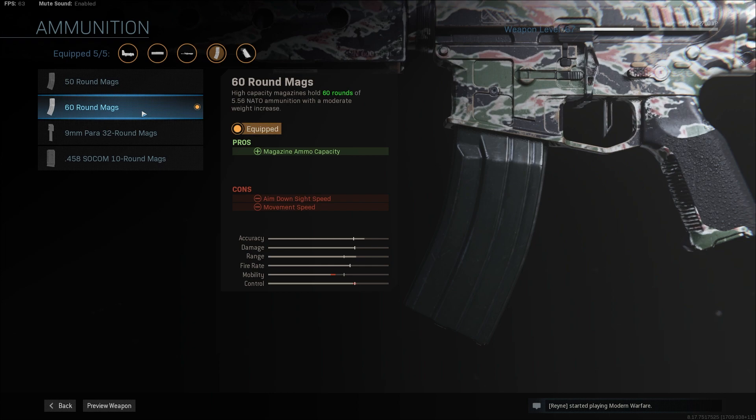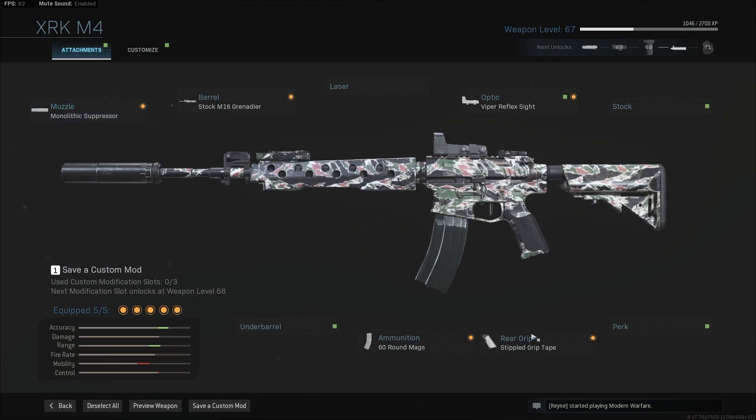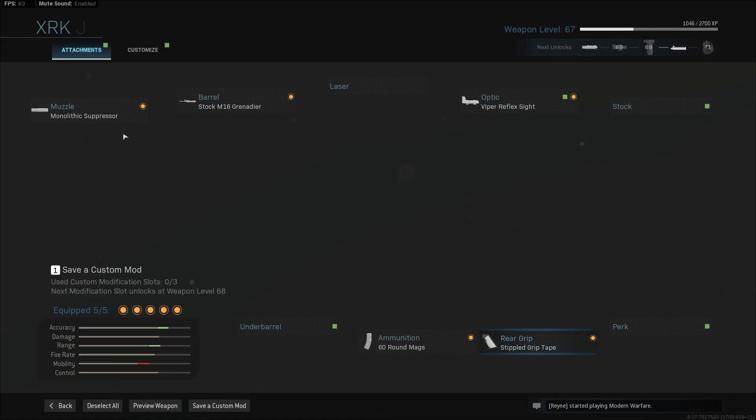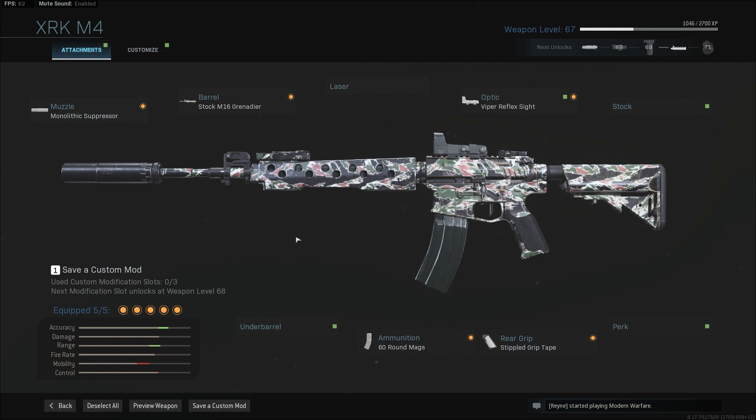The 60 round mags are incredible — you will be able to gun down whole teams without reloading. And for the rear grip, I use the stippled grip tape to get just a little ADS speed back that I sacrificed with my earlier attachments.